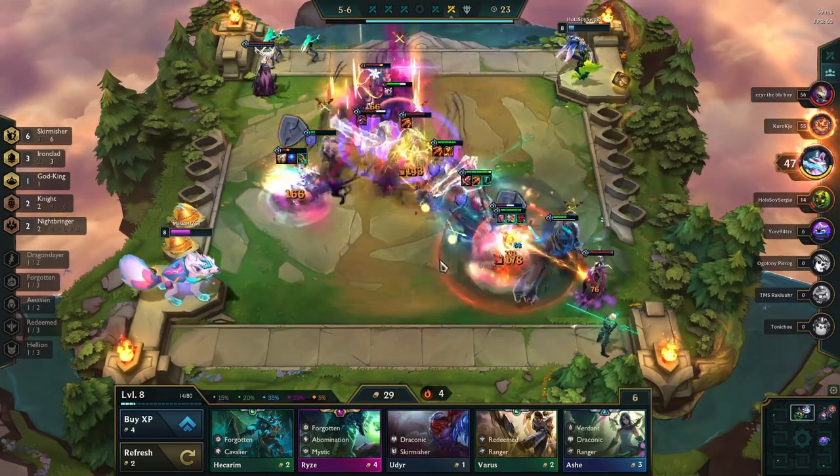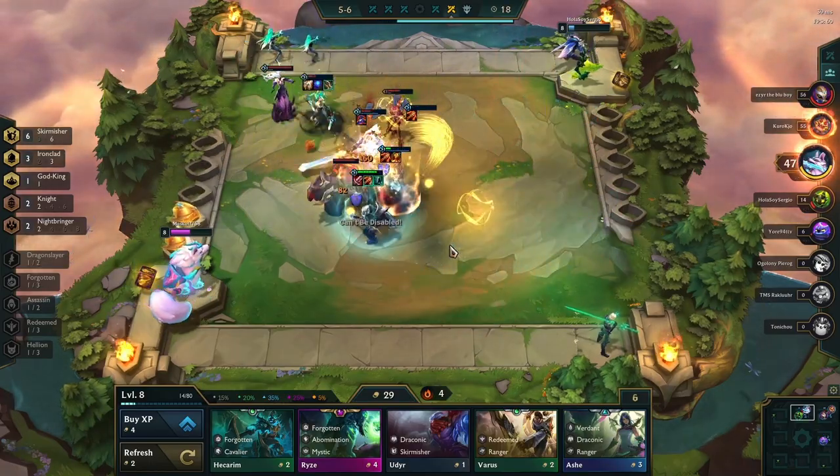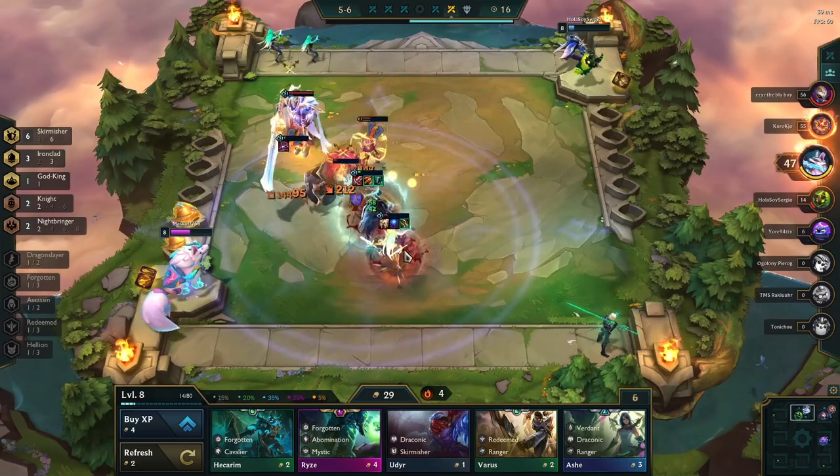Another variation is to go for 4 Dragonslayers with Mordekaiser and Diana to get more AP for your team, and the last one is 2 Revenant with Volibear and Ivern. Which one of these variations you go for will depend a lot on what the lobby is playing, what your items are, and what you hit, so I will go more in depth on which variation you want to run in the late game part of the video.